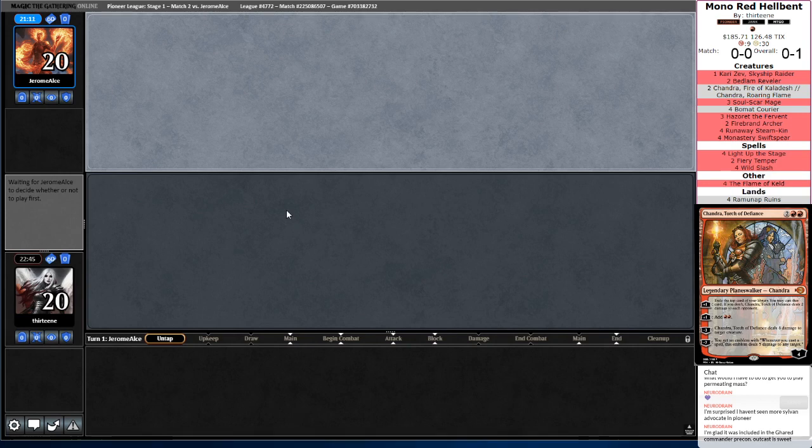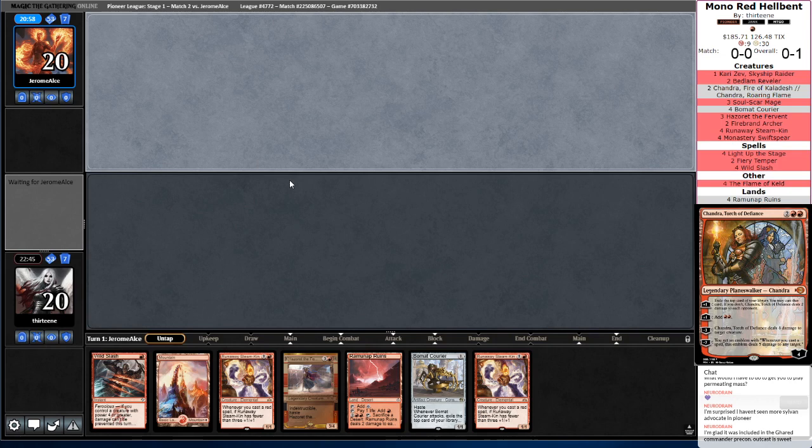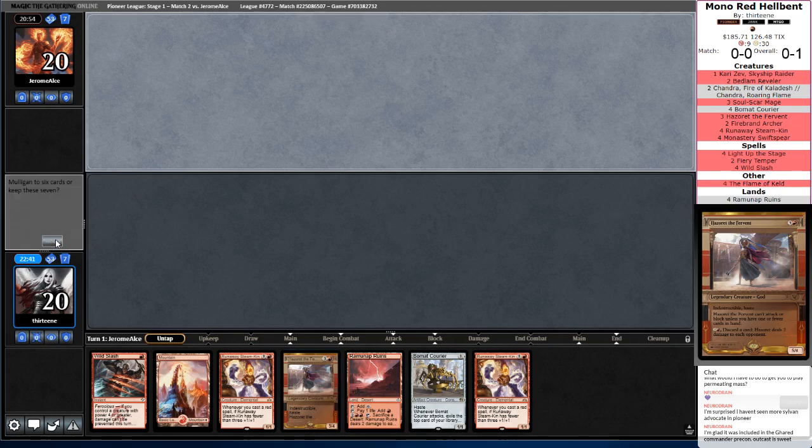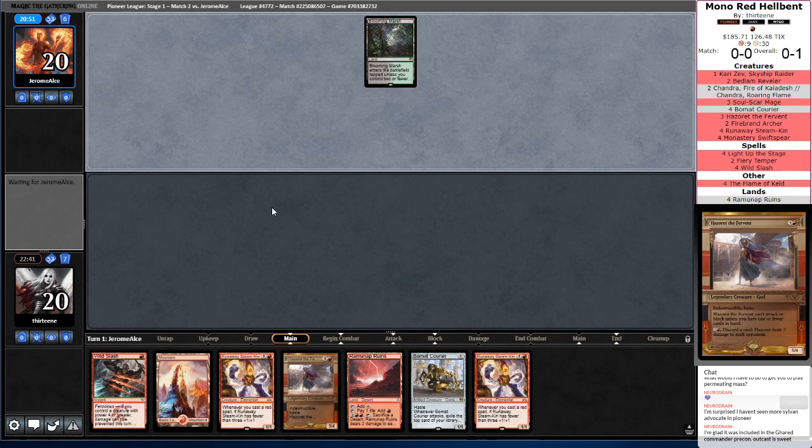We will be on the draw here, which is kind of a big deal — red decks always just prefer the play. Drawing the additional card when we're trying to get Hellbent is also slightly awkward. But I'd rather have it — no need to Mulligan for no reason. This is a lot of mana and an easy empty the hand for a Hazoret. So this hand's going to be looking for a Bedlam Reveler or a Flame of Keld to actually go off.